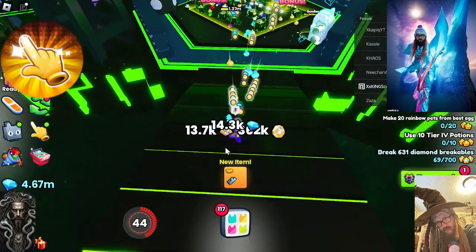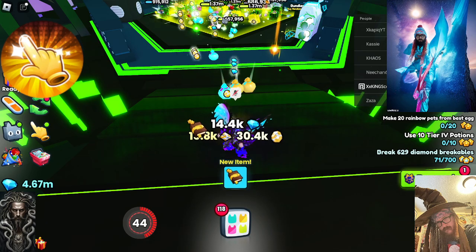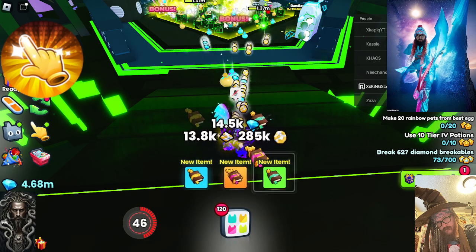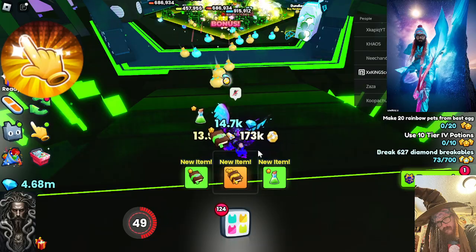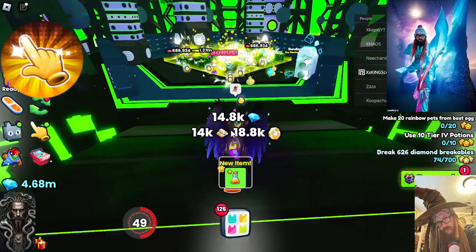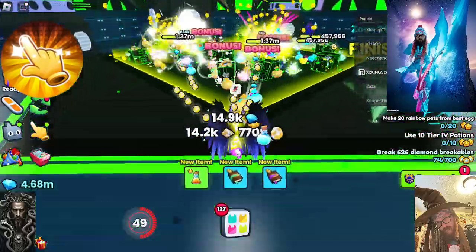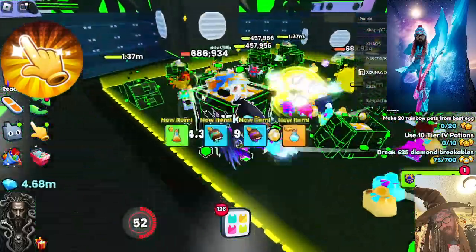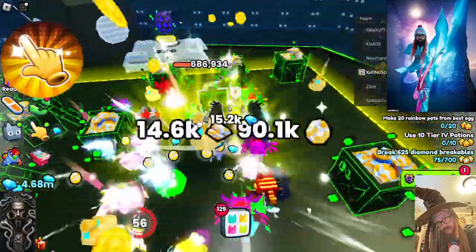Auto-tap — we're going to be going over that. What it does is it pretty much hits the blocks for you, without using an auto-clicker or anything like that. That's how I like to play the game. The reason why I like using the auto-tap is because it loads the ultimate a lot quicker and you don't have to sit around clicking, clicking, clicking. Everything pretty much just happens for you.